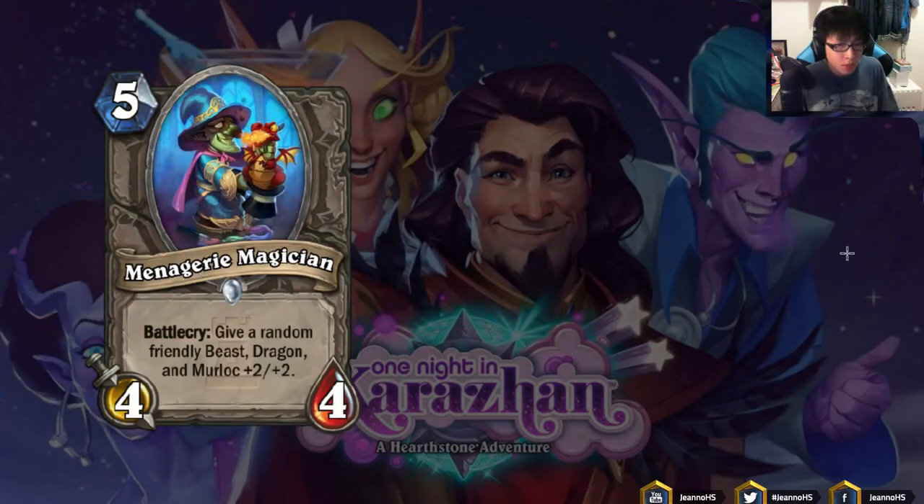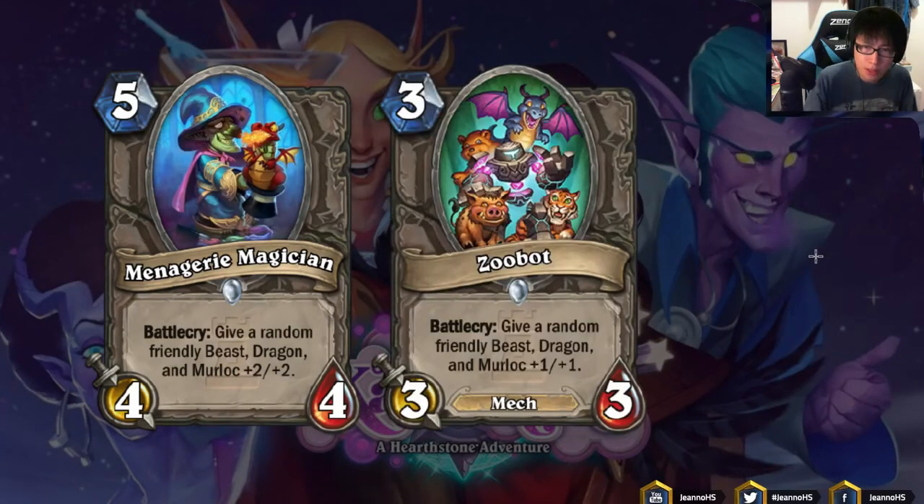Next we have Menagerie Magician: 5 mana 4/4 Battlecry, give a random friendly Beast, Dragon, and Murloc +2/+2. This is similar to Zoobot and I think I've already explained enough — the same deck construction constraints apply, so the same problems remain.